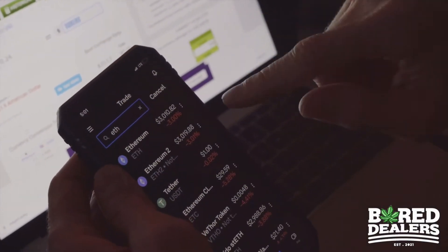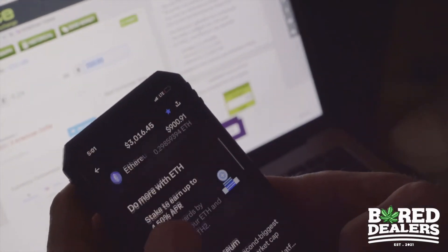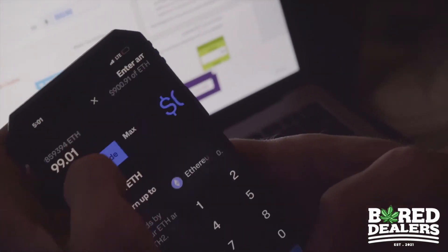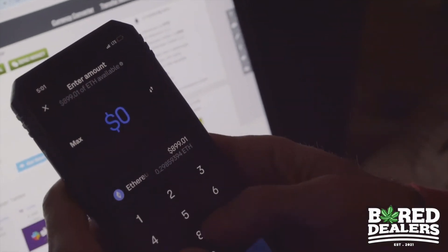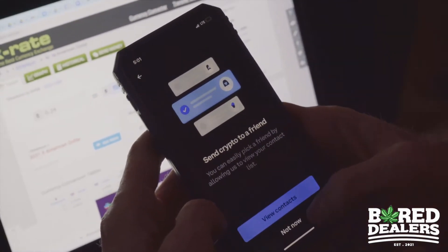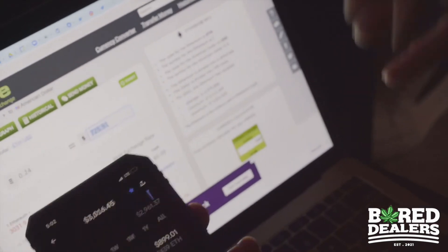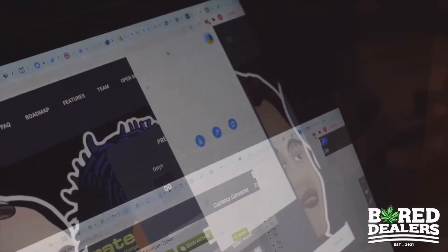I'm going to go to my assets, which is going to show my Ethereum. Now I'm going to hit that little arrow and transfer my ETH to my MetaMask. Let's just do 890 to see how much that costs. That's my wallet — preview send. Now my Ethereum wallet is going to show. There it is — 0.37.